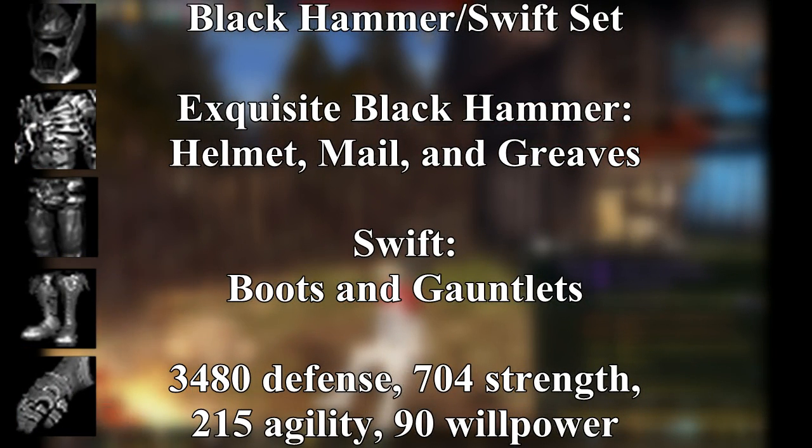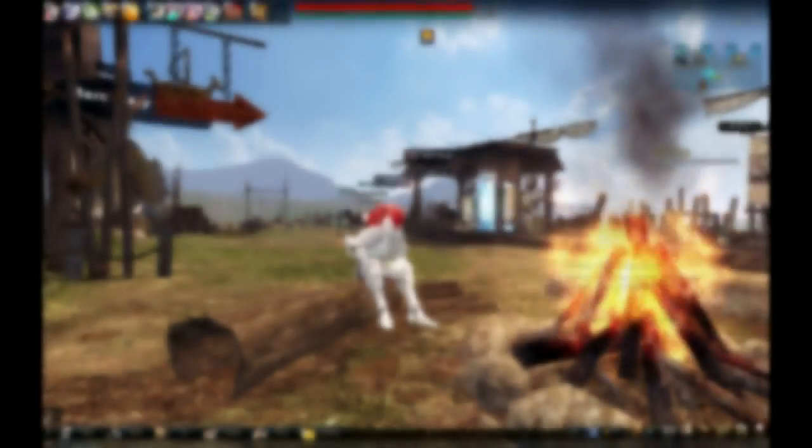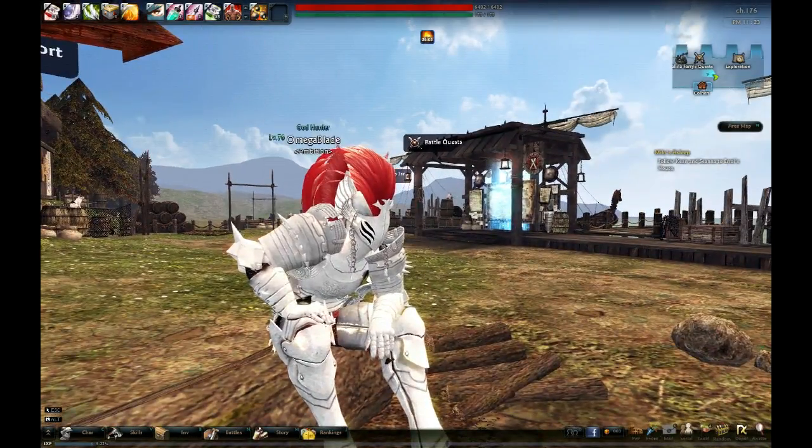For level 60 armor, there's really only one set I can recommend: the mixed set known as Black Hammer Swift. You're wearing the Exquisite Black Hammer helmet, chestplate, and pants, with Swift gloves and boots. This gives you a great amount of defense, and the strength boost is comparable to that of the Raiders set, which is designed for pure offense and no defense. The only downside to Black Hammer Swift is that it's ugly as sin, but maybe you like the gritty gray tough-as-nails look.